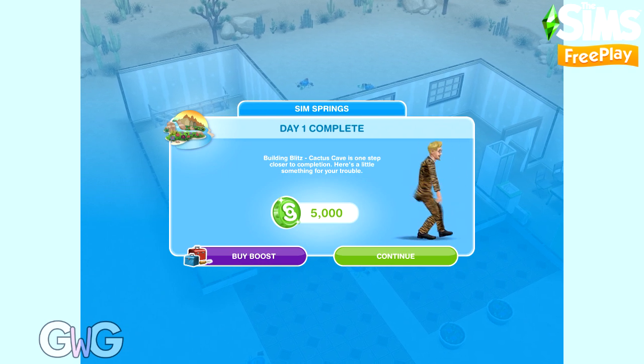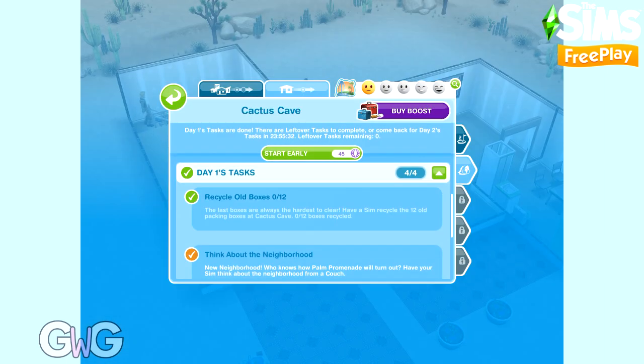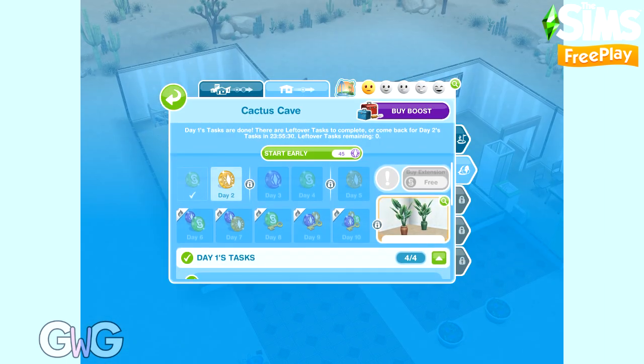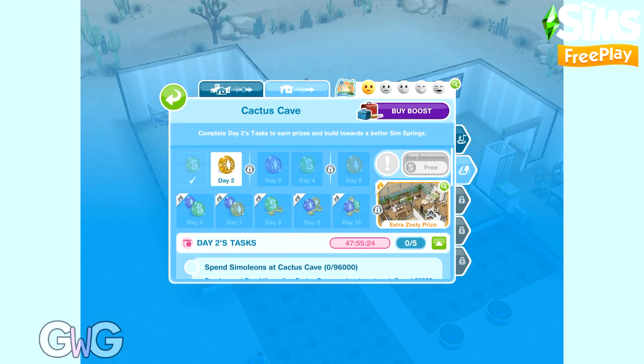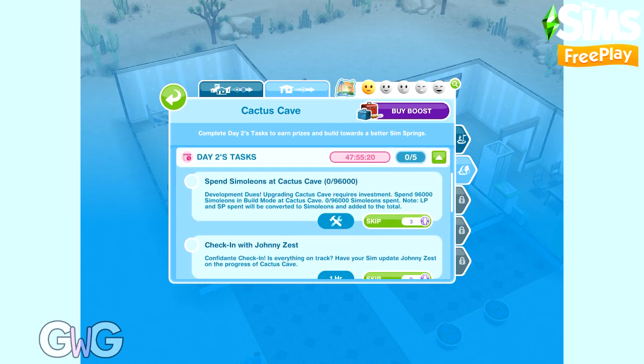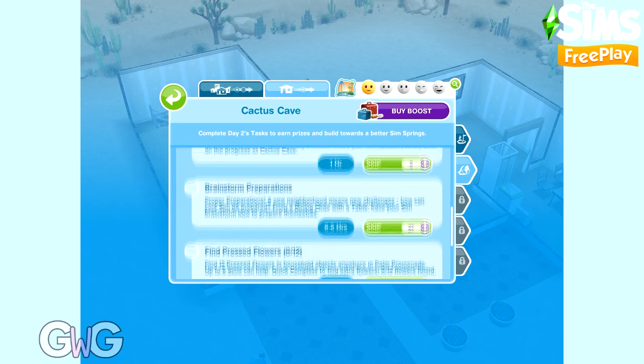Day one is complete, and we earn 5,000 simoleons for completing it. We can start day two early using social points, or we can wait the 24 hours. Each day the tasks are available for 24 hours, and if you complete them within that time you can move on to the next day when it's available. Otherwise, you need to pay to move on.